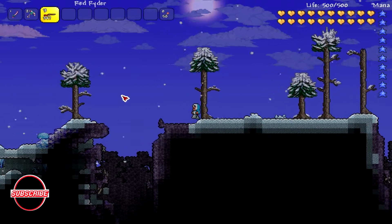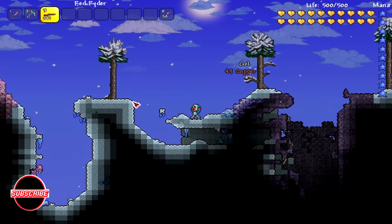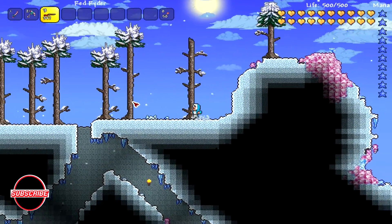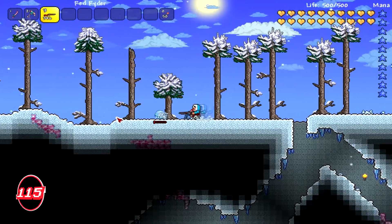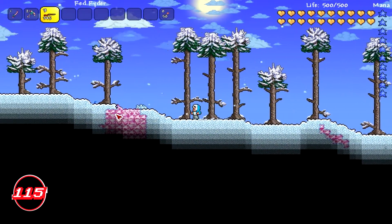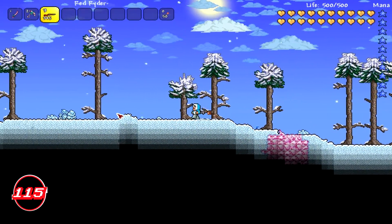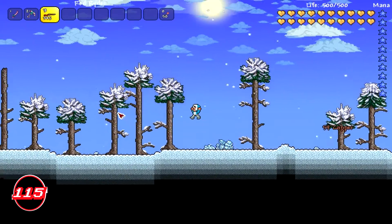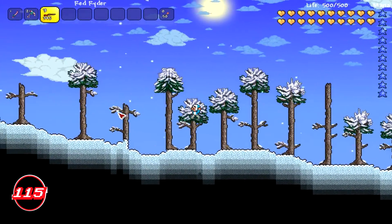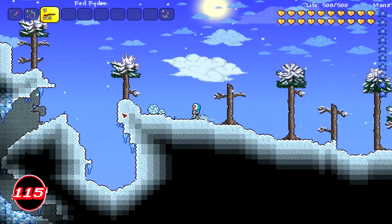For trivia, this armor set may be a reference to Popo from the NES-released game Ice Climber, who had worn an outfit almost identical to it. The Pink Eskimo Armor also resembles Nana, who also starred in that game and wore the same kind of outfit but in pink instead.